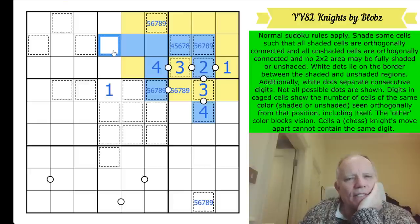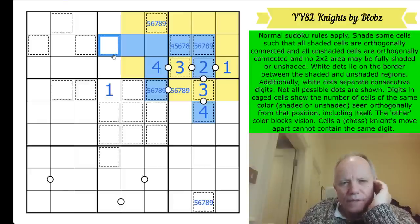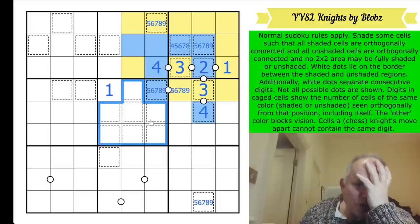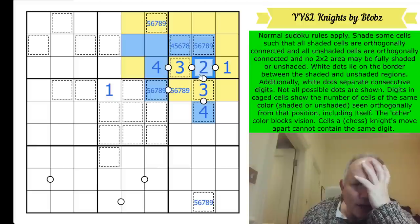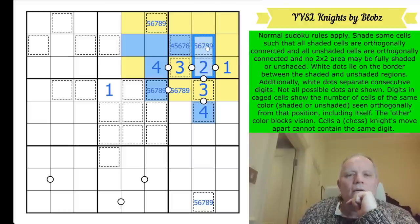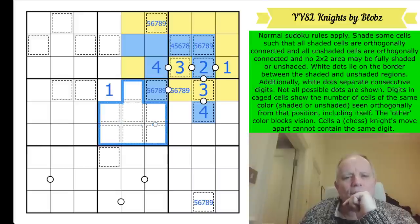Can this be yellow, does it have to be blue? One of these is a two - that's interesting. Where is the two going to go? A two always looks like a sticky-out bit - it can't see more than two cells in its own direction. I don't think that helps me fill in a two though.